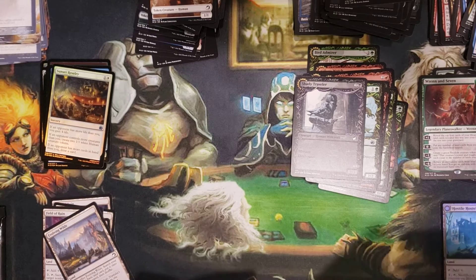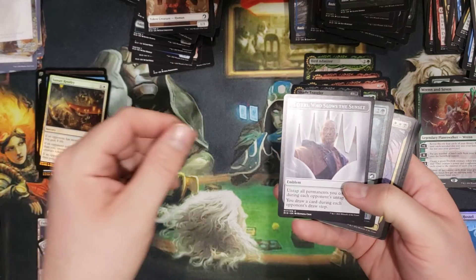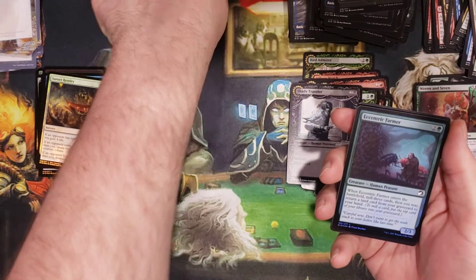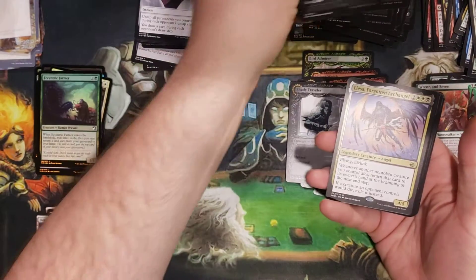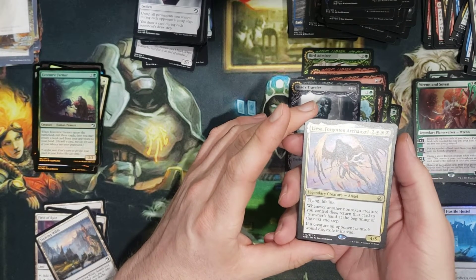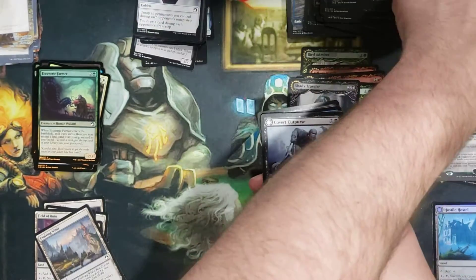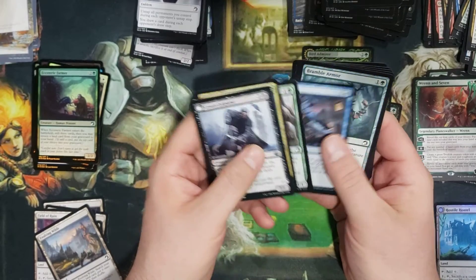I'm drinking coffee, which is probably not a good idea. We got ourselves a foil Eccentric Farmer. Nice forest. We got — Lisa, the Forgotten Archangel! That's awesome — that's definitely going into my angel deck.